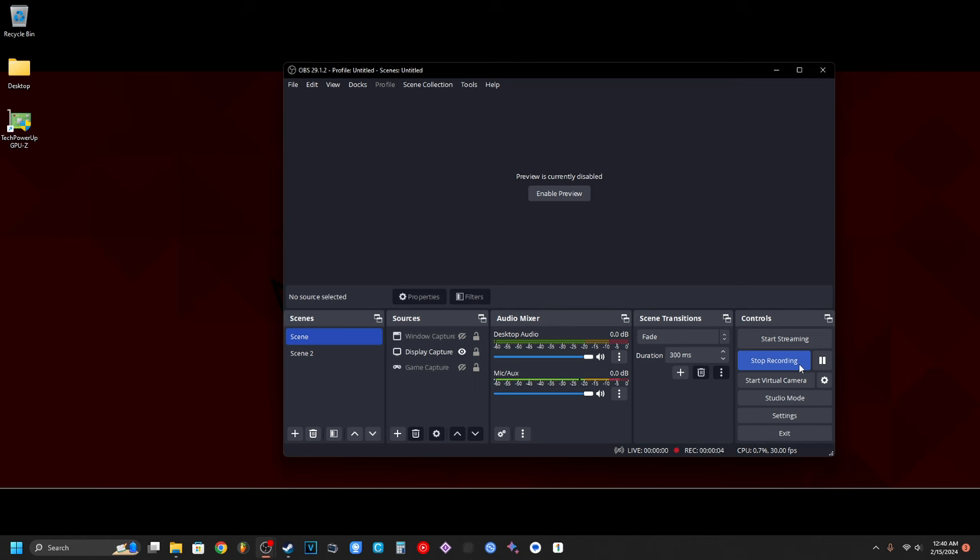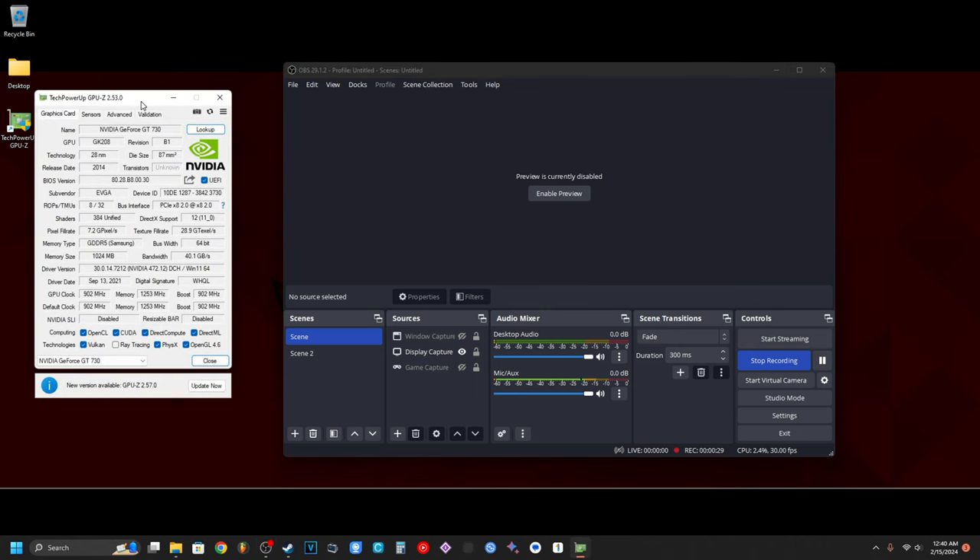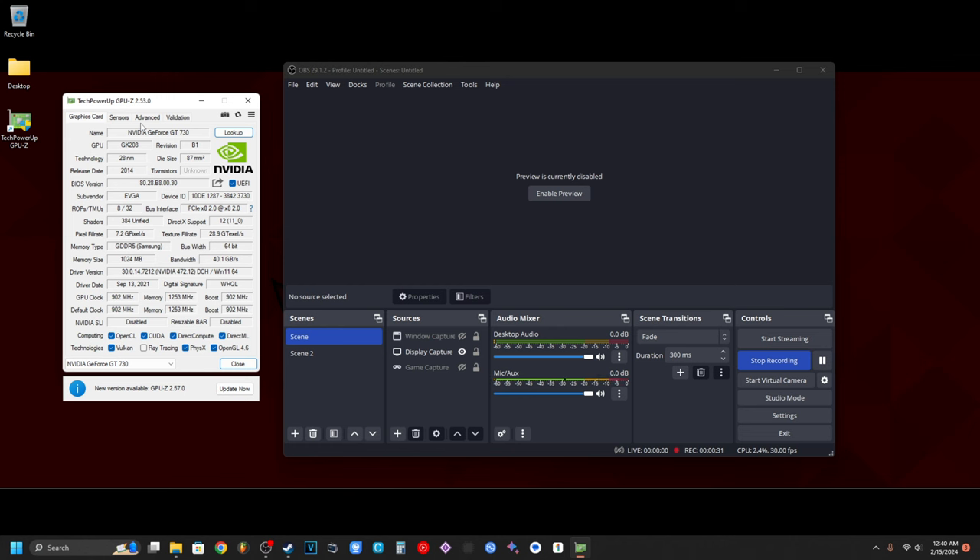We are on the desktop with the GT730. I did go ahead and disable the OBS preview because it uses a little bit of GPU, and we got to give the GT730 the best chances possible. Opening up GPU-Z, we are running the GT730 — this is the 1GB GDDR5 model. There are much worse models out there running GDDR3, so we're not exactly the worst off in terms of GT730s, but it's not saying much.